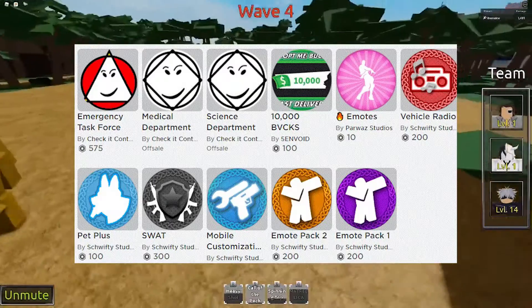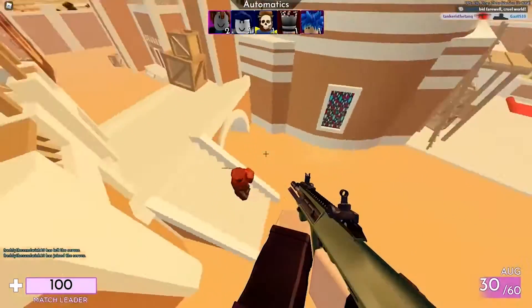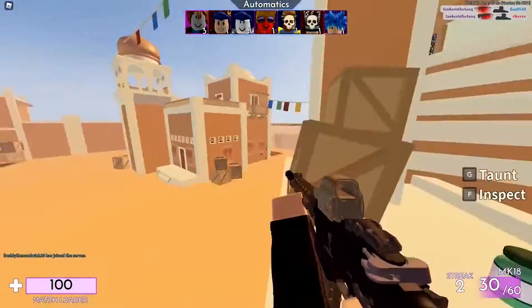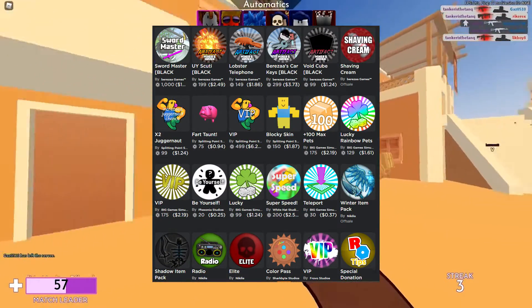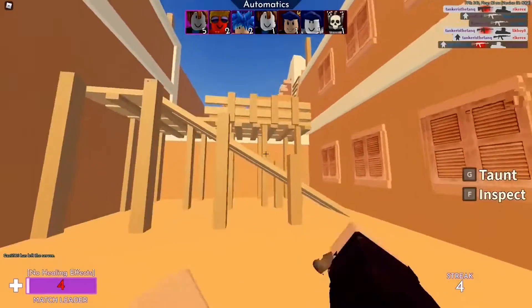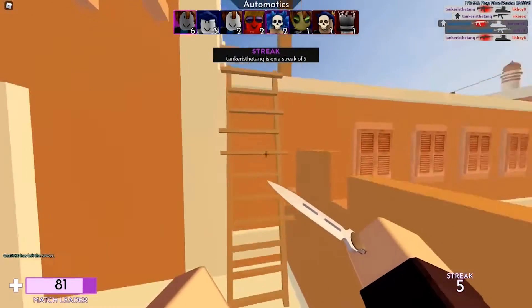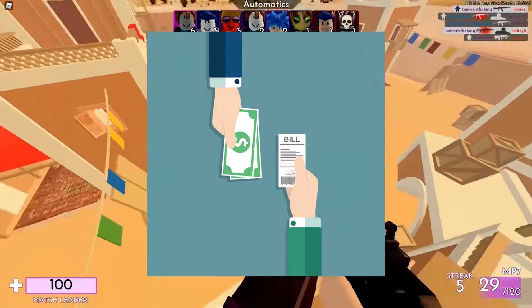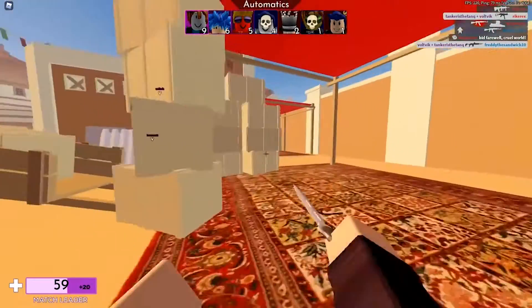Speaking about Game Passes, they are the second method that you can try to give Robux to your friends. In Roblox, make sure that your friend has their own Roblox game and tell them to make a Game Pass for it. Then tell them to set up a price for that Game Pass and make it the price of the amount of Robux that you want to give them. After that, they can publish the Game Pass and you can purchase it from your friend. Once you purchase the Game Pass from your friend, they'll be able to get the Robux into their account.